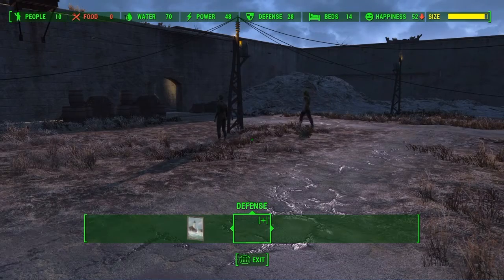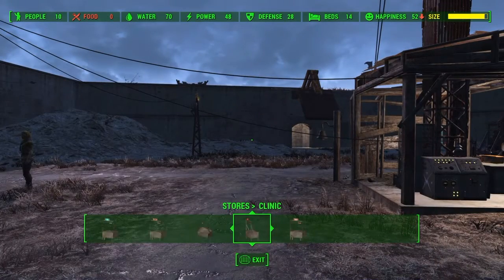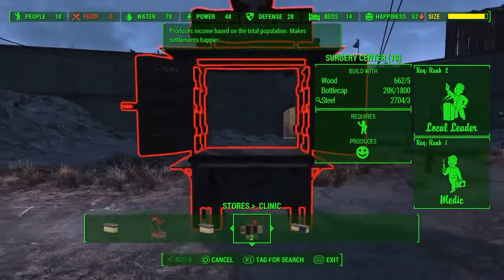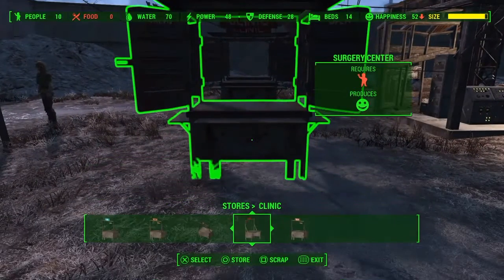What you're going to want to do is pull up the settlement build menu and go all the way to stores. You can choose any one you want, but I'm going to use the clinic — I think these are the ones that give the most caps. Place down as many as you want; I have three right now.